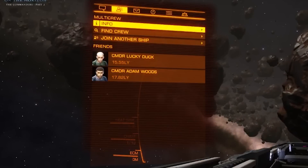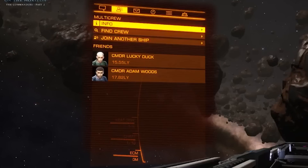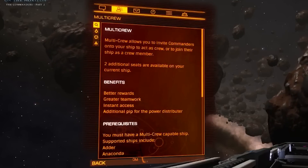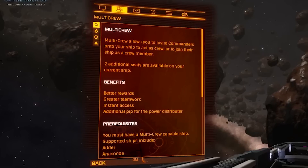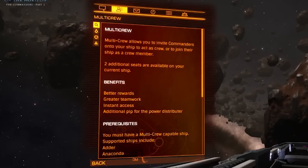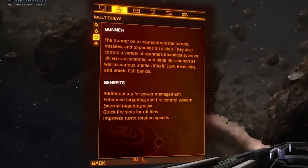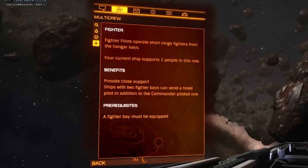Moving on to the new multi-crew tab, which has been integrated with the friends list. You can see there's a lot of changes here. Right at the top there's an info panel and this tells you everything you need to know about multi-crew, how it all works and the various roles. And of course we already know what those roles are: Helm, Gunner, and Fighter.